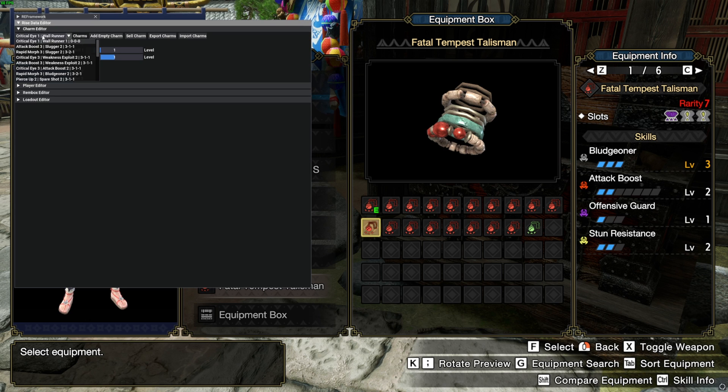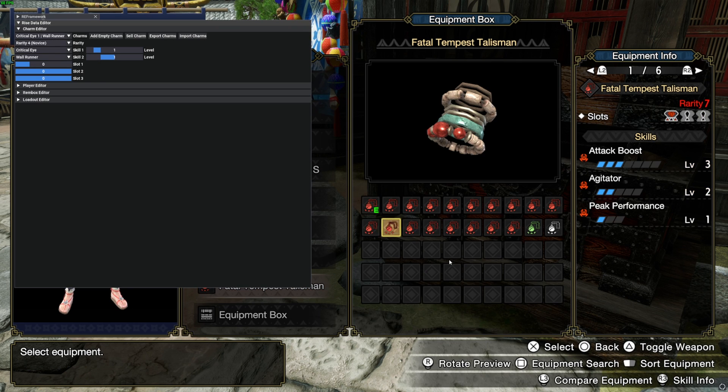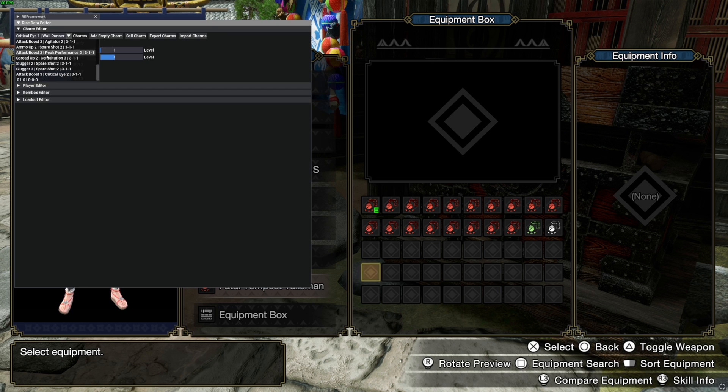The Charm Editor will display all the charms that you already have — it instantly reads your equipment box. If you want to add a new charm instead of editing an existing one, click the button that says 'Add Empty Charm' and you'll see it's added as 0 0 0 0 0. If you go into your game you'll see that it's been added, and now you can select the charm and start editing it.